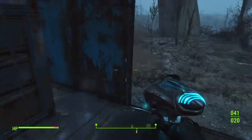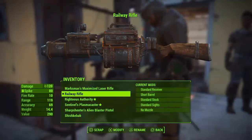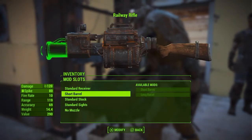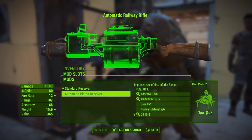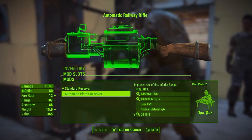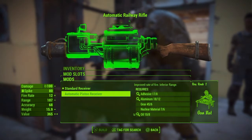Now I'm going to be showing you some of the modifications you can put on this gun. Here is the Railway Rifle. We've got the Automatic Piston Receiver, which increases the rate of fire but brings down the damage and range quite a bit.